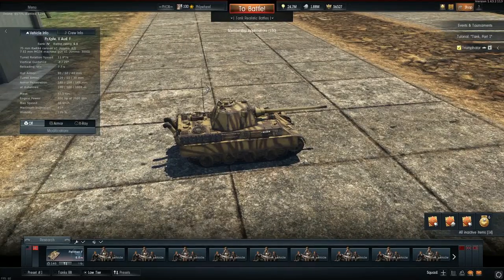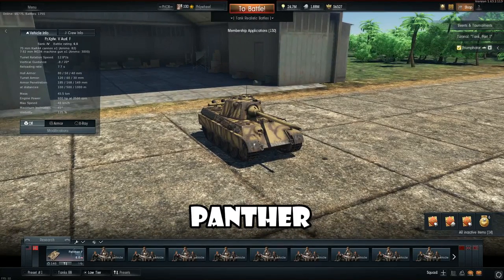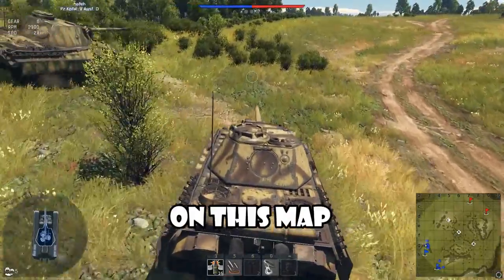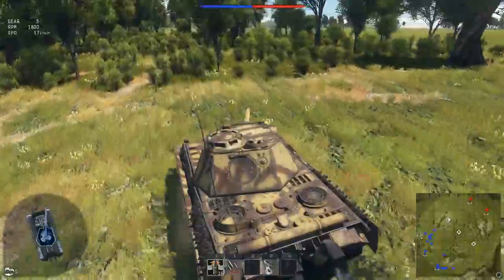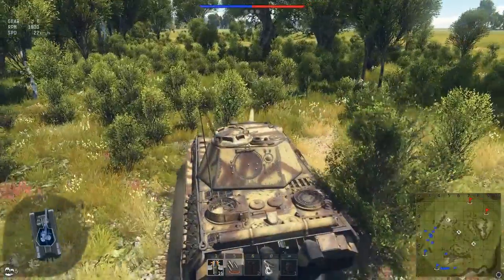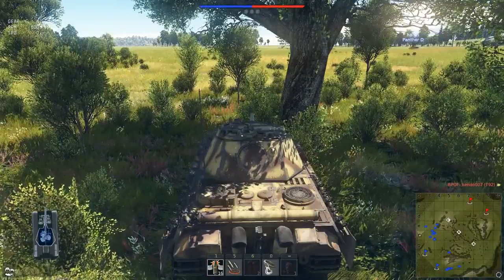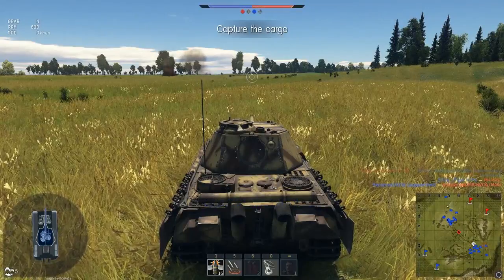If you have any other ideas about something derpy to try in War Thunder, let me know in the comments. Without further ado, let's take out the Panther. I wonder where the AI tanks are — I always see them on this map. Maybe I see them later. I think our team has to capture an objective first, then there'll be a small tank battle. So we're going to camp and wait.